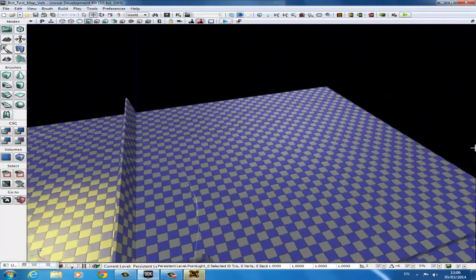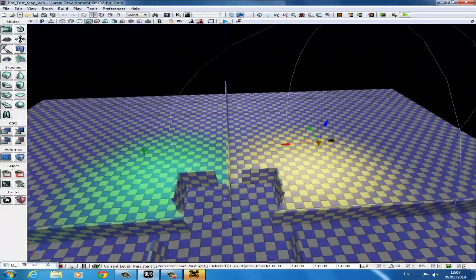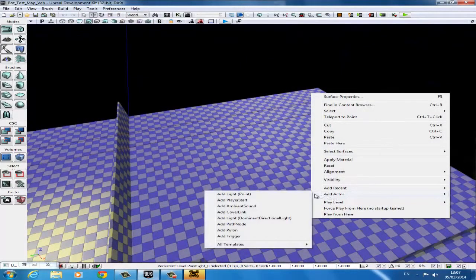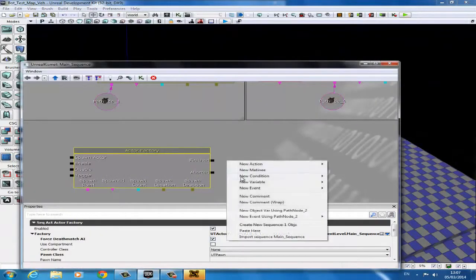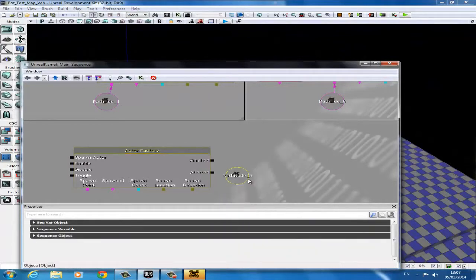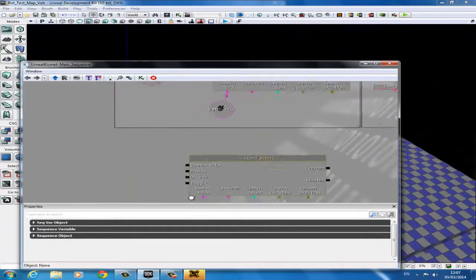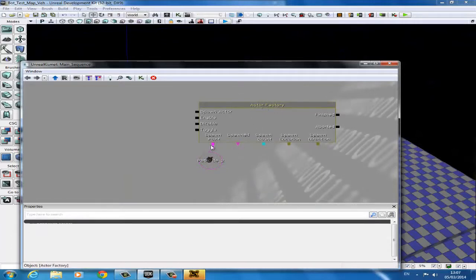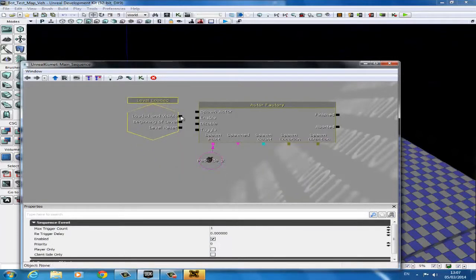The next type of bot we're going to work on is a bot that can respawn. This one is pretty much similar to the original one, just with a few different blocks added. We're going to right click and add a path node. Then with the path node selected, go back into Kismet, right click, and create a new object variable using Path Node 2. Then we'll connect that to the spawn point — we're going to be spawning the actor at Path Node 2. Then we're going to add in Level Loaded — right click, go to New Event, Level Loaded — so the actual actor will be spawned.